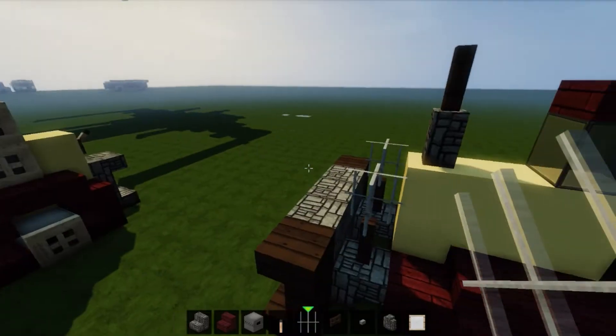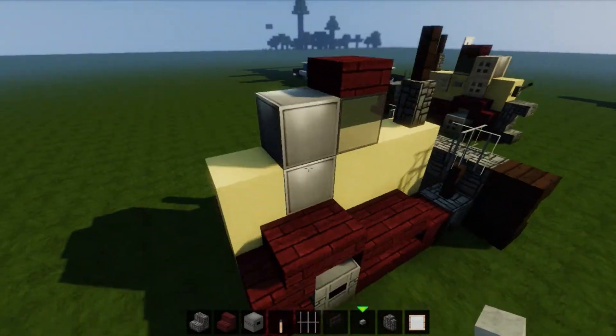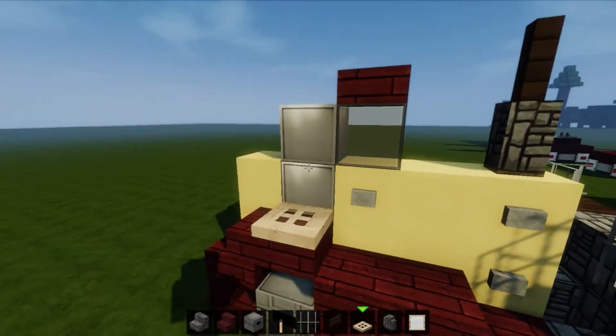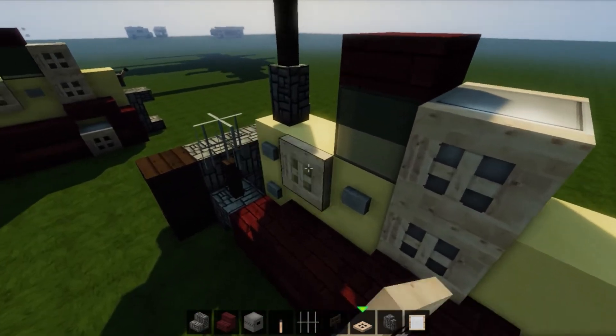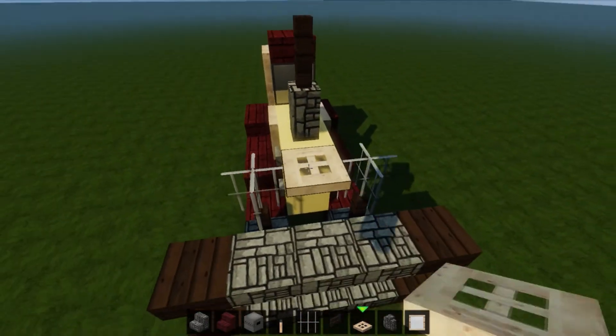Shaders making everything weird again. Two here, one there, two here, two here, one there. Trap doors galore — because why the hell not. And then one here too, one here too, and one in the front right there. See how cool this is looking.